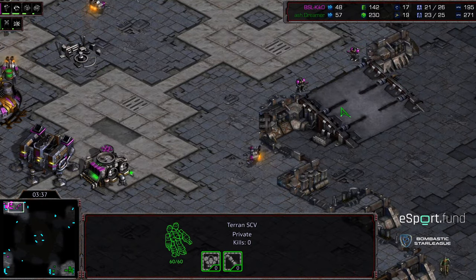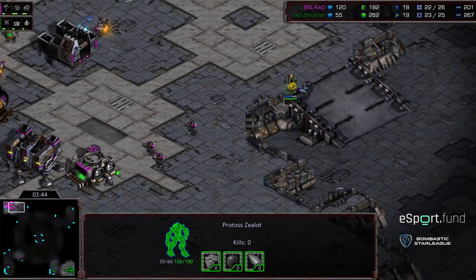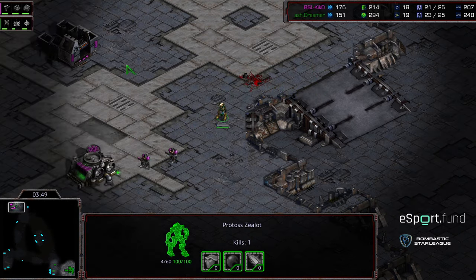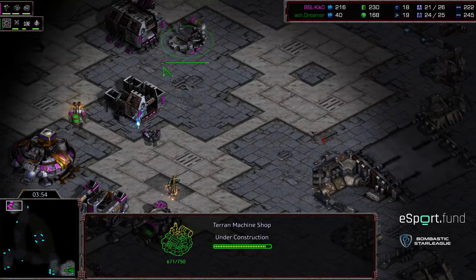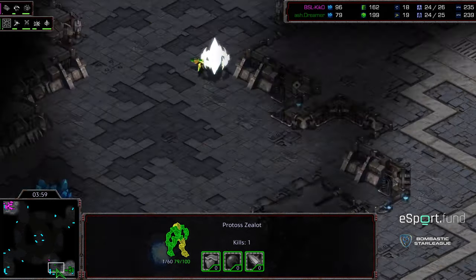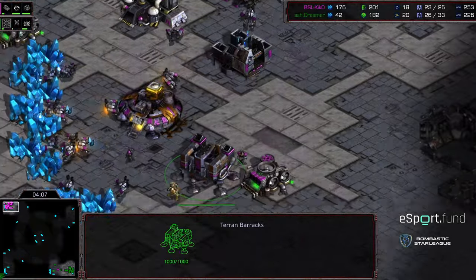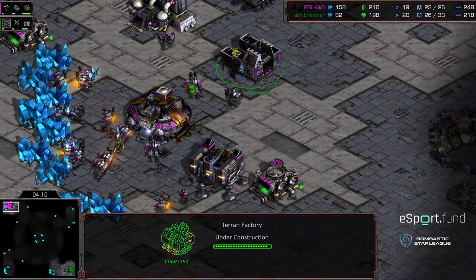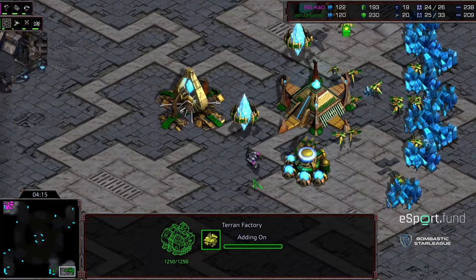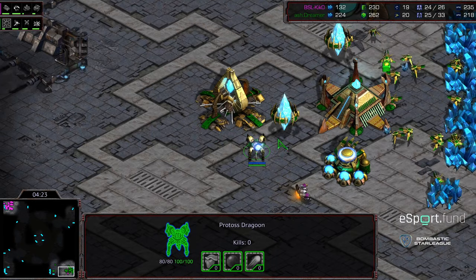It looks like Kiko wants to go for an aggressive factory opening. Unfortunately for Dreamer, expending these Zealots. The Zealot's going to go after the SCV — this is huge. He sees the factory. He's going to see the second factory. So now he knows he's up against a two-factory rush. Is he going to cancel that Nexus? He's not canceling the Nexus, so he's going to try to defend with just what he has. The question is how does Dreamer defend it? He knows it's coming.